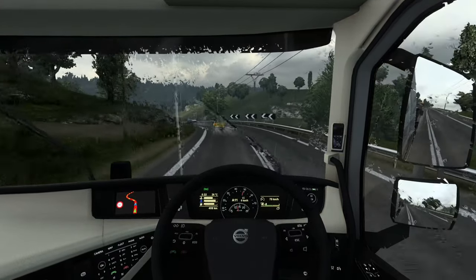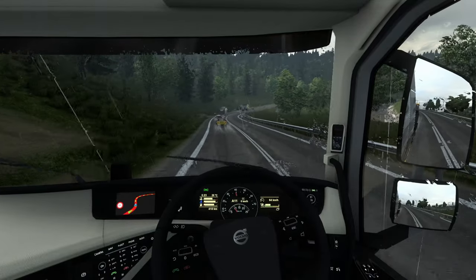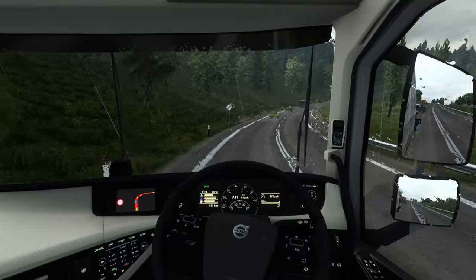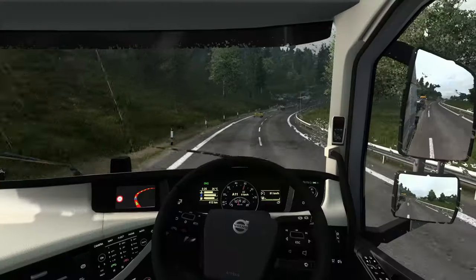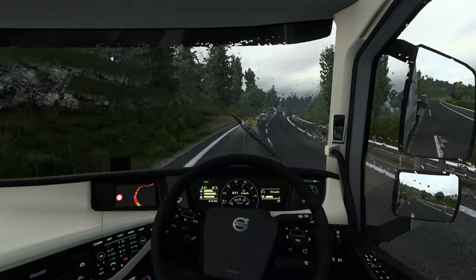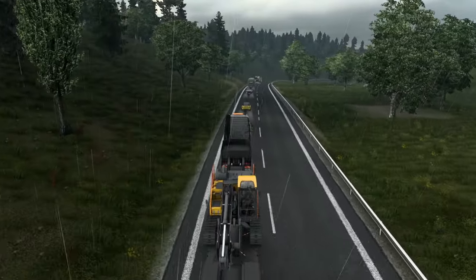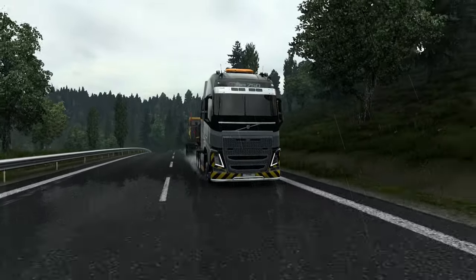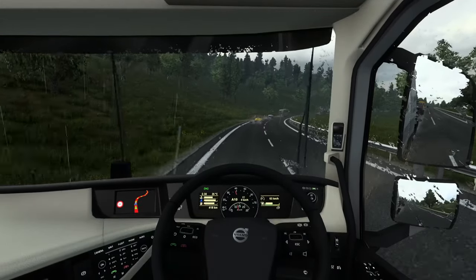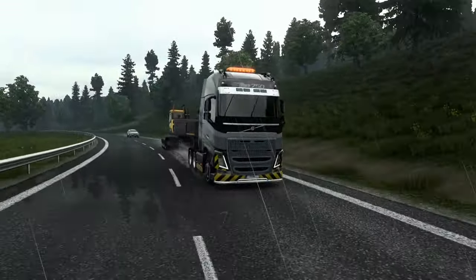I'll have to test this, but I believe the rain in certain situations will actually affect the handling of the trucks in base ETS2, without any physics mods. I'm kind of drifting all over the lane here — it's been a few rough days but I'm getting back, getting more energy, it's all good. It does look good though — two Volvos going along. I could have done a different truck, but I just had to for the sake of cohesiveness, and it looks pretty clean.